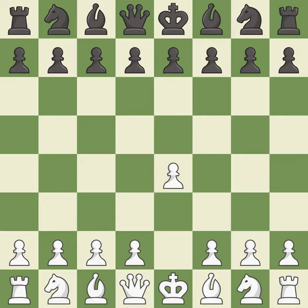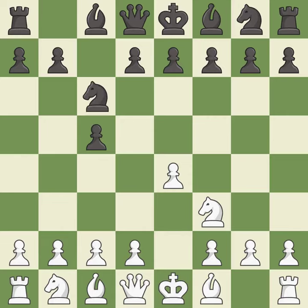Opening with the king's pawn controls the center and opens up the light-squared bishop and queen, often leading to sharp games. The Sicilian defense controls the d4 square with the c-pawn. Nf3 develops the knight toward the center to prepare for a d4-pawn push, where the knight will recapture if black captures on d4. c6 helps control both the d4 square and the e5 square. Bb5 attacks the knight on c6 and prepares to castle kingside. g6 prepares to fianchetto the dark-squared bishop to g7, where it will sit on the long diagonal.